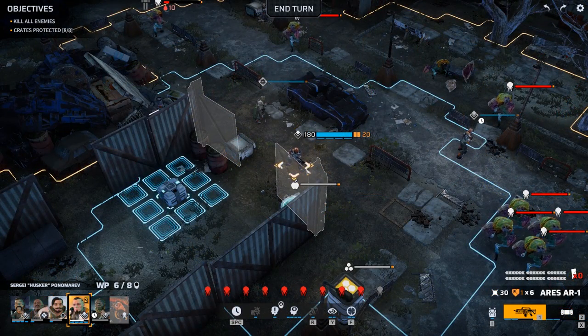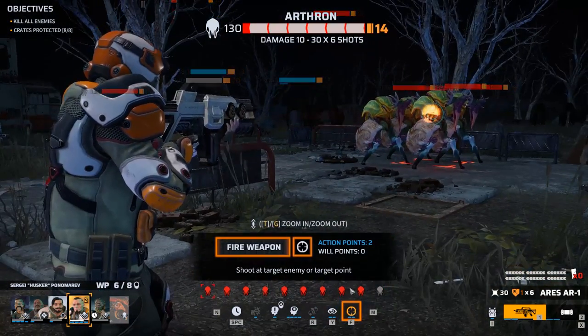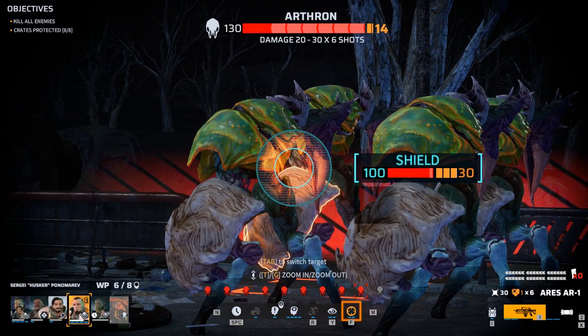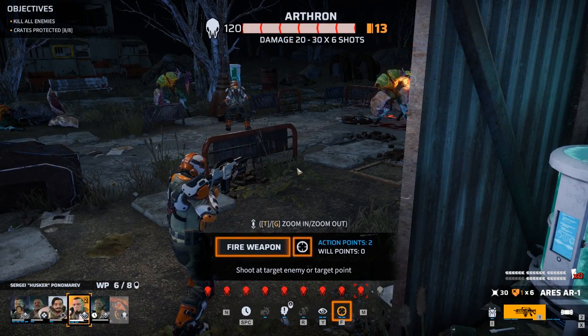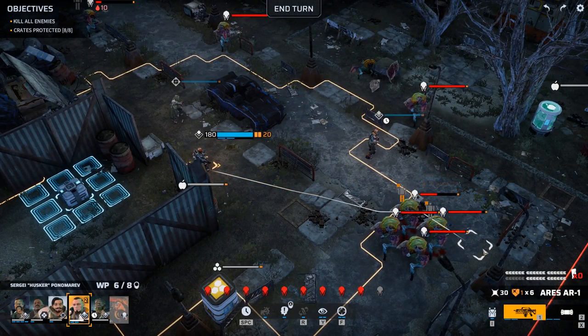As all of the projectiles in Phoenix Point are physically simulated, they will cause damage to whatever they hit — that can be the target you're aiming at, another enemy hit accidentally, props or cover around the battlefield, or friendly soldiers. With our assault selected, let's fire into this group of four Arthrons over to our right. We're going to use manual aim and pick a spot approximately at the midpoint between two different Arthrons. As you can see, we cause damage to two of those targets.